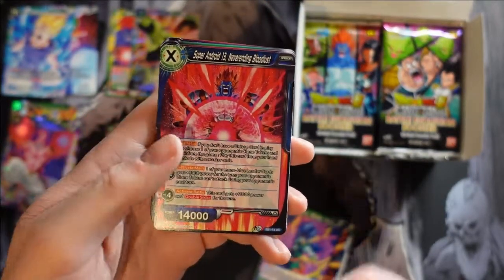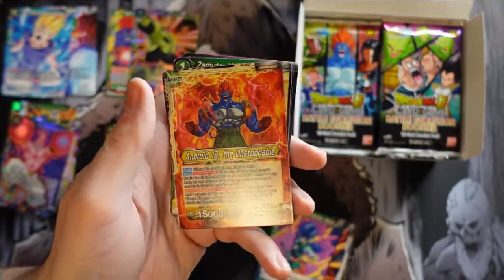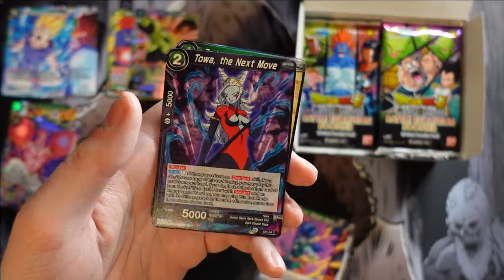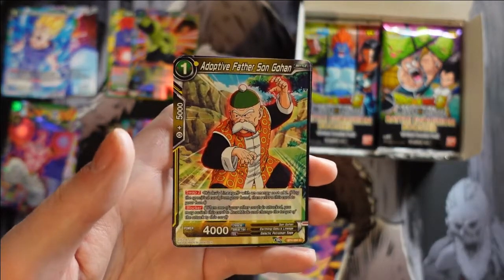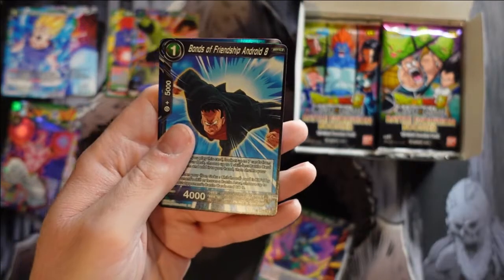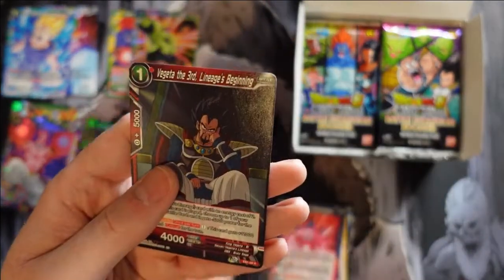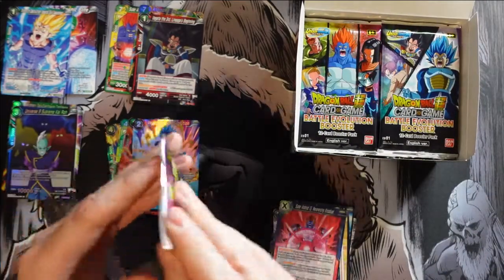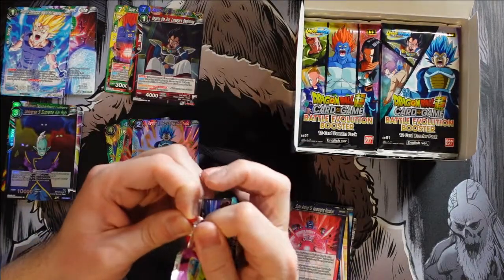Super Android 13 Never Ending Bloodlust, Universe 4 Assemble, Chilled Army's Reinforcement, Android 13 the Unstoppable as a leader card, Golden Frieza the Perished — I like it. Tawa the Next Move, Zarudo the Heroic Stance, Adoptive Father Son Gohan — pretty cool to see. Another Shining Blaster, Bonds of Friendship Android 8 — looks like Frankenstein. Our foil is Universe 9 Supreme Cairo. And our rare is Vegeta the Third Lineage Beginning. I like this pack too because it's got all the Saiyans, the Saiyan Saga on it — pretty sick.